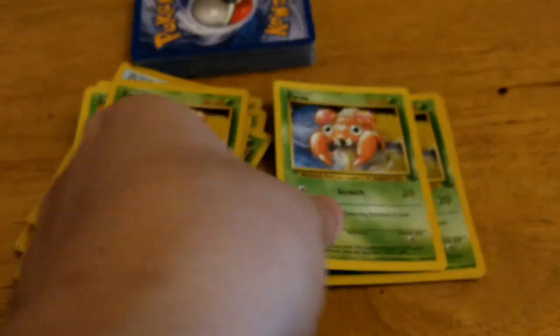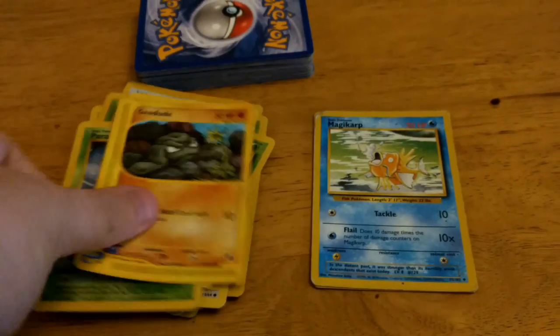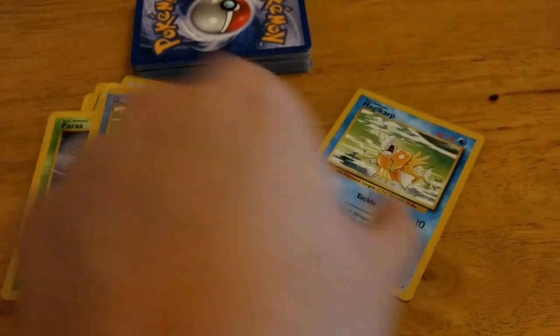Gary's team of four is made of a level 15 Rattata, a level 16 Abra, a level 17 Pidgeotto, and at level 18 his starter Bulbasaur.